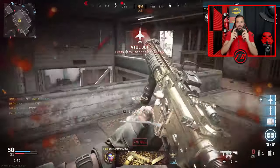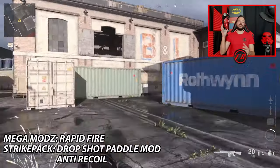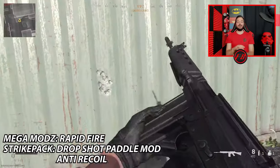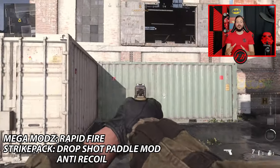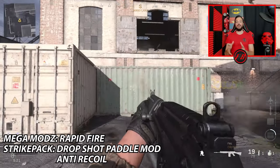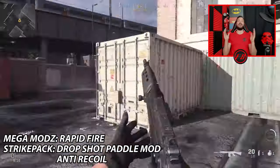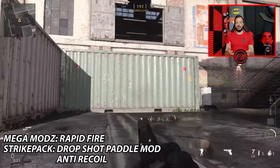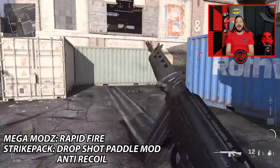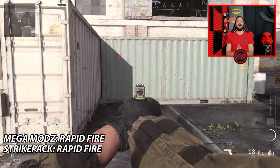I know you guys are going to ask me if both Strike Pack mods and Mega Mods work together — yes, they do. It's absolutely insane. Up on screen I'm showing off the Rapid Fire mod turned on on the Mega Mods controller, and also the Paddle Drop Shot mod from the Strike Pack. So they do both work together. You guys could pull off some crazy combinations. Mods are generally safe to use, but you guys know how I stand on mods — I don't support or condone their use, never have, never will. Yes, I do use mods to make tutorial videos for you guys, but that's about it. Ultimately, just have fun gaming.